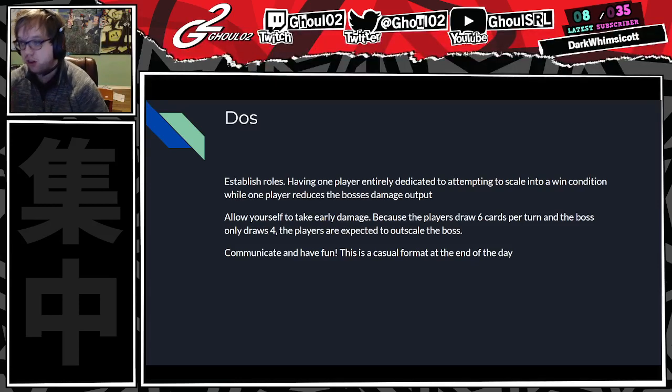Another do: take early damage. On average, the boss is going to get outscaled because your players all draw six cards per turn and the boss only draws four. So even if the boss's cards are more powerful, because there's just so much extra card advantage going the players' way, the players will do better than the boss in the long run. That's why the boss starts with a forward and two backups.